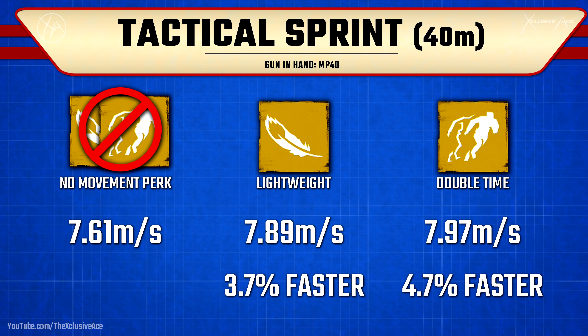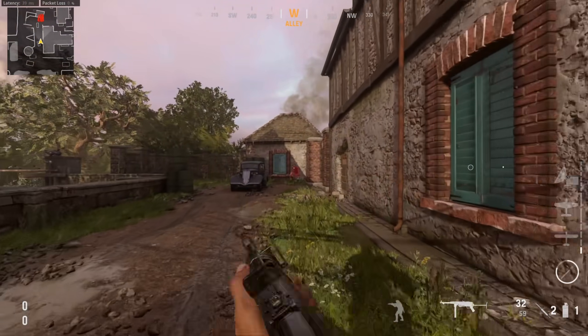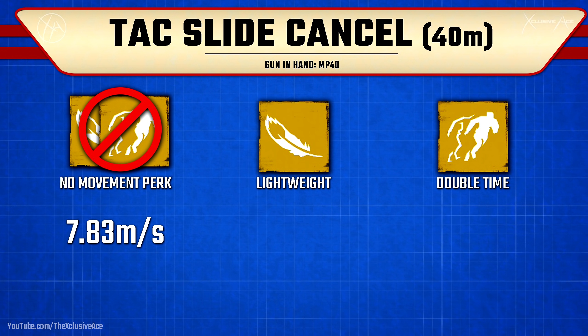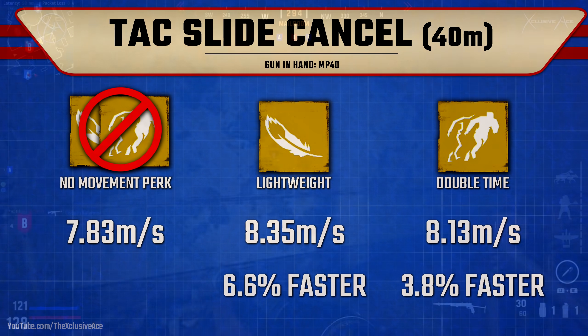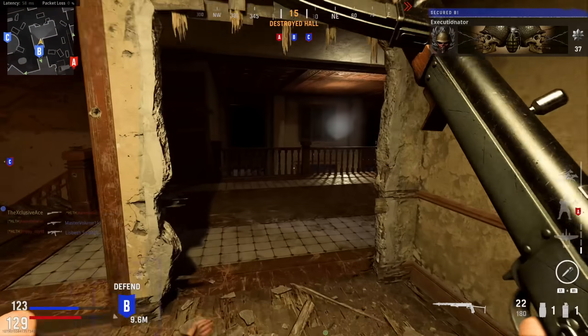Now let's move on to the very interesting result I found in my testing — this is using tac sprint with slide cancelling involved. I was using the exact same technique used in Modern Warfare. With no movement perks you are going to be getting around the map quite a bit faster with slide cancelling. With lightweight we get around about 6.6 percent faster, covering a 40 meter distance. Very surprisingly, with double time I was only covering that 40 meters about 3.8 percent faster than without any movement perks. Lightweight with slide cancelling is more effective than double time with slide cancelling, which was a very surprising result, and I tested this multiple times because it just didn't seem right — but I saw the same trend every single time.